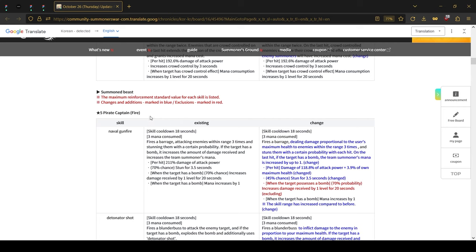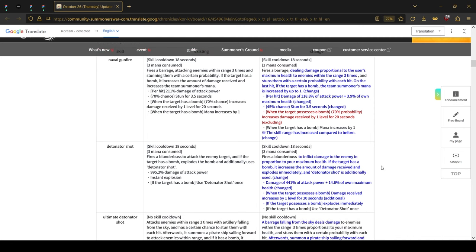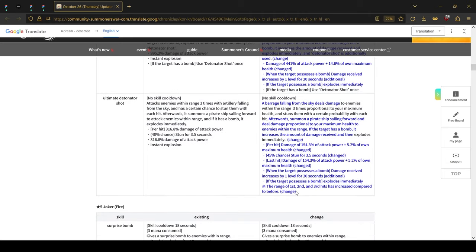With the changes to bombs, many units with bomb interactions received balance patches. First, the fire Para Captain: his first skill now has some HP scaling damage and a slightly lower chance to stun, but since it's multi-hit it's slightly higher overall. His second skill now has some HP damage as well, and whenever it explodes the bomb it receives a damage dealt up, so those bombs should potentially do way more damage.